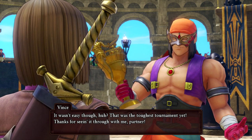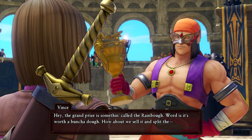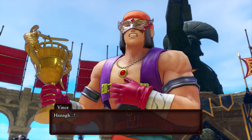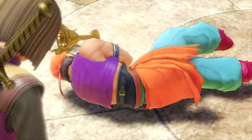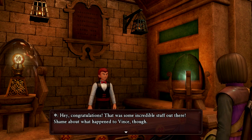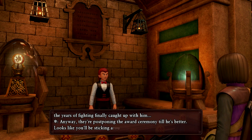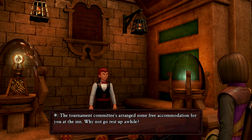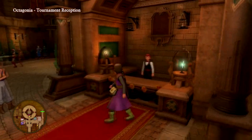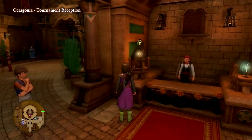That was the toughest tournament yet. Thanks for seeing it through with me, partner. The grand prize is something called the Rainbow — word is it's worth a bunch of dough. How about we sell it and split it? I can't sell that! Oh, what's happening to him? Like a heart attack — must be from all the steroids. It sucks that he got hurt though, hope he's okay. They're postponing the award ceremony until he's better. Free accommodation at the inn — that sounds good to me. Soon, Rainbow, soon you'll be ours. I guess Rab and Jade will be getting second prize.